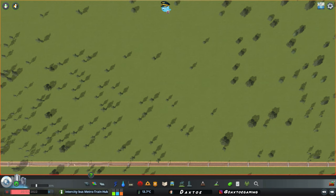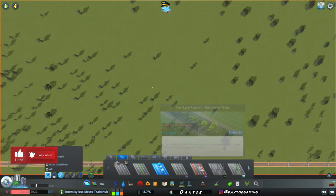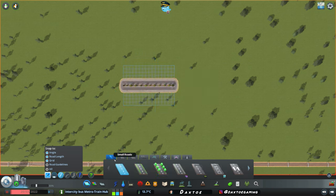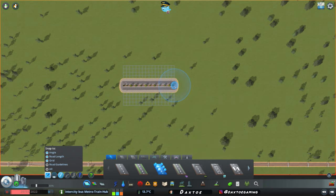With a blank canvas here close to your train line, we'll come into our medium roads and select our four-lane road with decorative trees. We're going to create a centerpiece plaza for this intercity hub. We'll lay down a distance of 1280 to begin with, and then come into our small roads and use the two-lane road with trees.